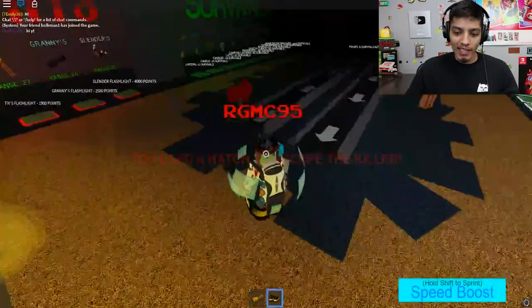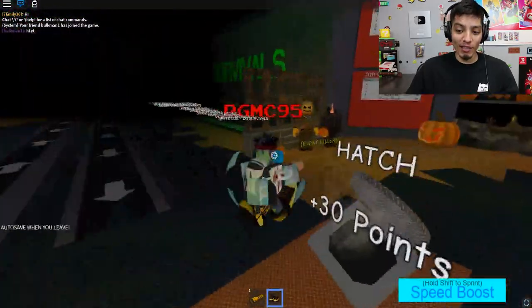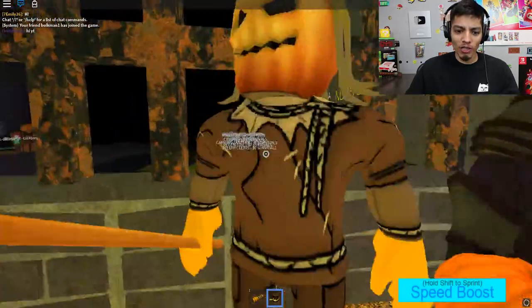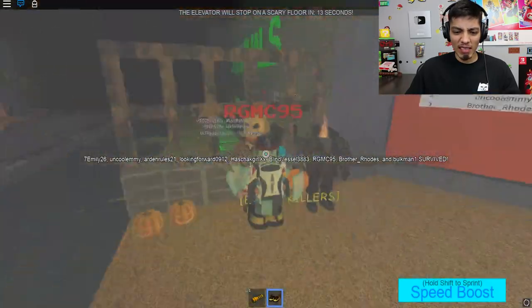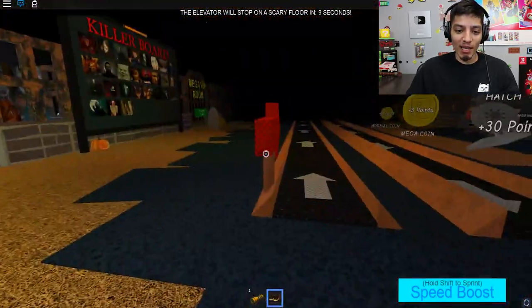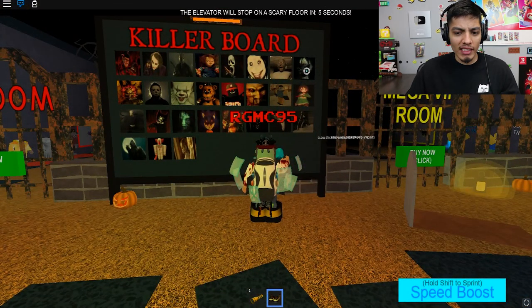He added these escalator things — they make you go faster. Oh my god, event killers! It's the Headless Horseman and this evil pumpkin guy with hair. I think that's a new killer too — the one up here I've never seen before. Oh, Michael Myers!